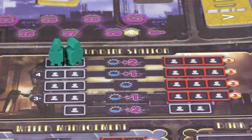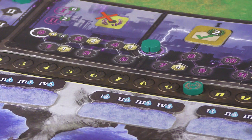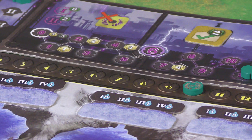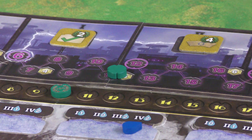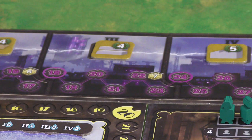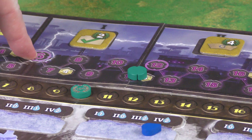When you make energy you move your energy marker up the track — accumulating energy over the round. At the end of the round, energy markers reset. Whoever produced the most energy gets six points, second most gets two. You also score bonus tiles: you need at least six energy to score a bonus tile. Round-by-round bonus tiles get harder to score, and if you don't reach the next tier you get a minus-four penalty off your bonus.